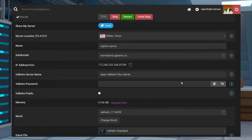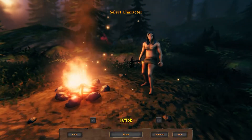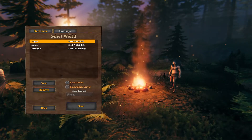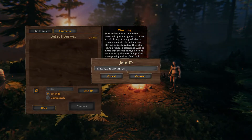Head to your Apex server panel and log in. Scroll down to the IP address port section and copy your IP address. Next, launch Valheim and select start game. Create or select a character and then press start, then go to the join game section and press join IP. Paste your copied IP address and port from earlier and then press connect.